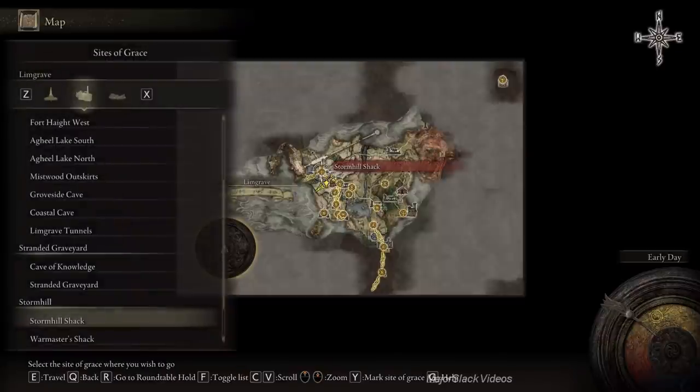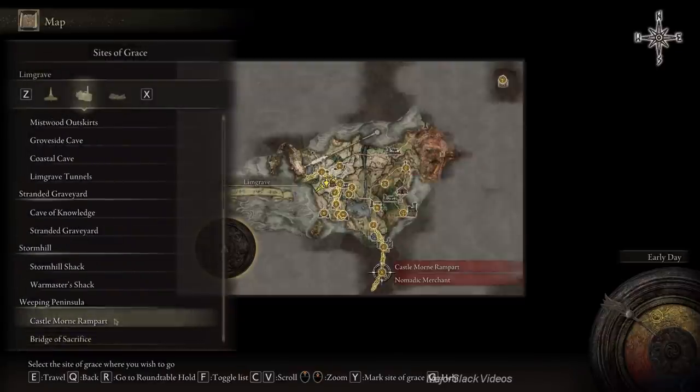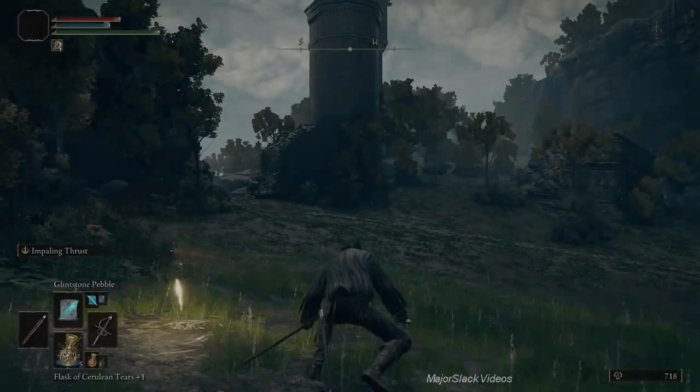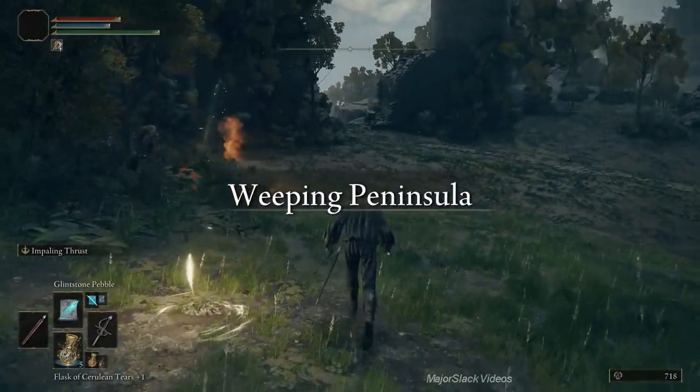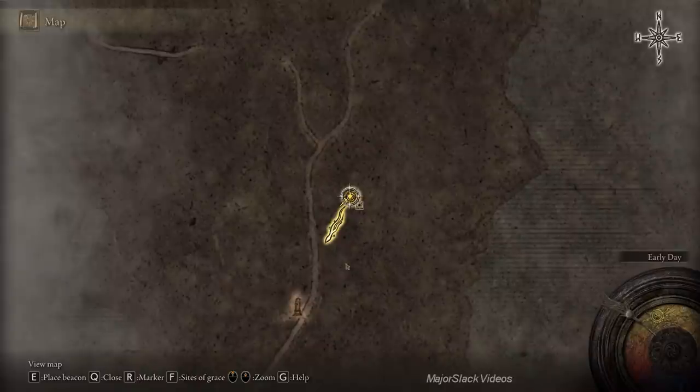You can use those bones to craft yourself a whole bunch of bolts. I'm just going to assume you did that — you've got tons of bolts. We're going to go back to our original location at Castlemore Rampart. Your crossbow now has tons of ammunition. Next, here in Weeping Peninsula, the best thing to do right now is to map out the area.